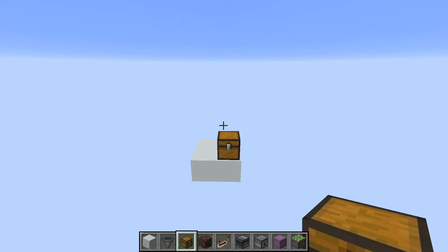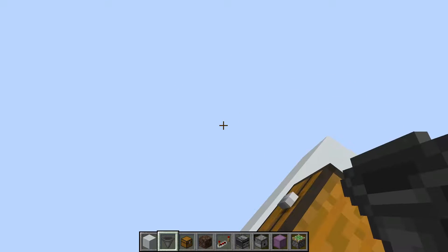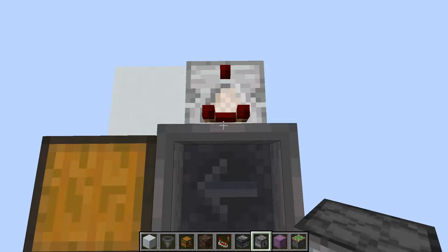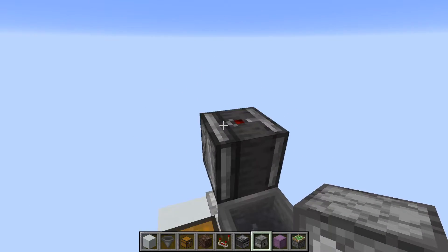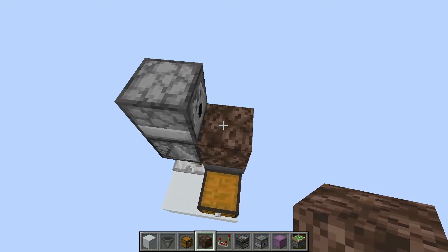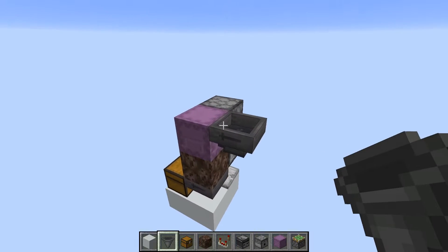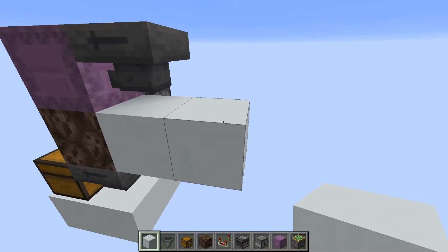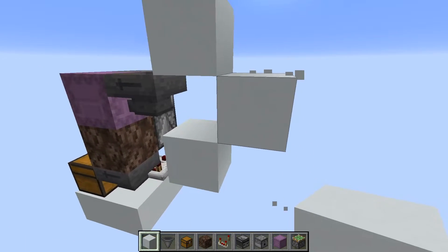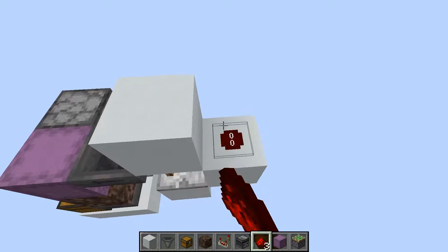To start the basic shulker box loader, place a chest at the bottom — this is where output items go. Place a hopper going into it, then a comparator pointing out of the side of it, then an observer facing straight up off of that, then a dispenser on top pointing towards the hopper. Place soul sand there so shulker boxes sit on it, place a shulker box on the soul sand, then point a hopper going into it.